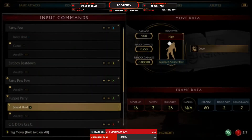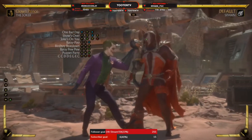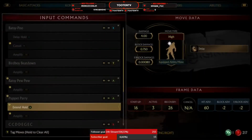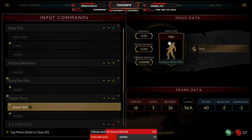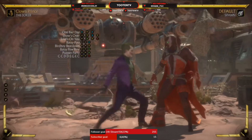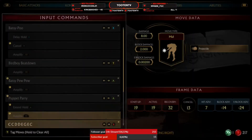And then you've got the Puppet Parry — startup of 9, so it's pretty good. You can't extend it for very long but you can extend it. It doesn't hit, so there's no block situation. Startup of 9, startup of 16 to extend it, and you're minus 2 on block — so you're still safe there. You have to actually amplify it after it hits to extend it.